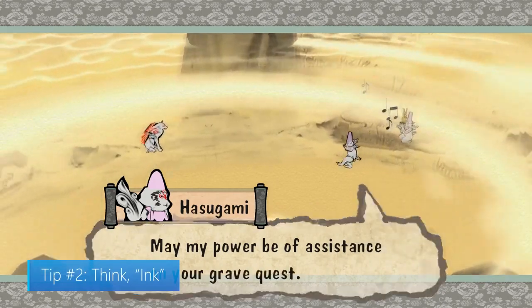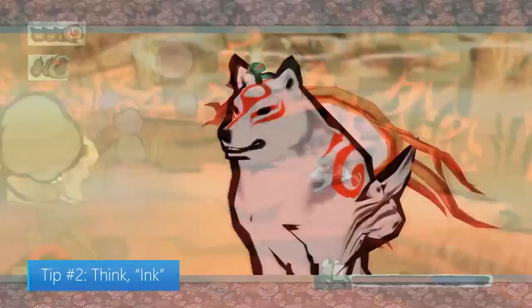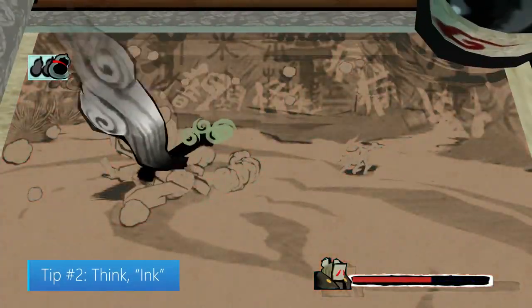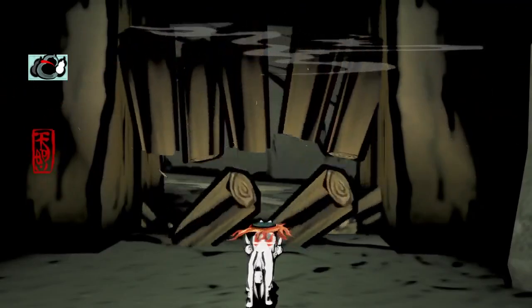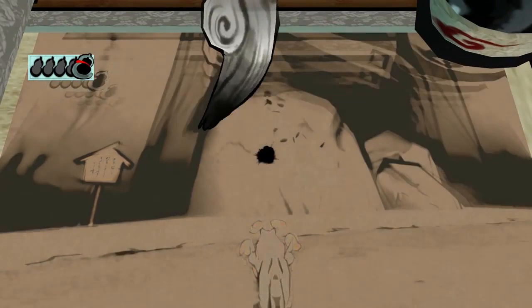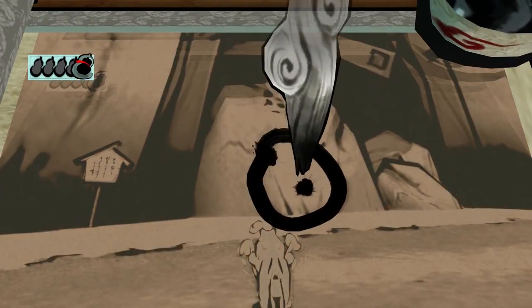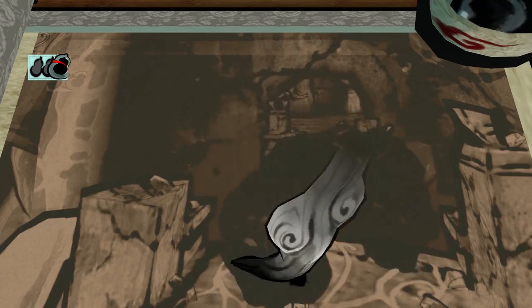Tip number two: think ink. There are 13 brush gods in Okami and each one will teach you a different celestial brush technique that can be used in or out of battle. Besides these techniques, you can also use your brush to blind enemies with ink. You can even change the thickness of your brush stroke — use X for a thin stroke, which is useful for trickier techniques, or Y for a thick stroke, which is great for techniques like rejuvenation.